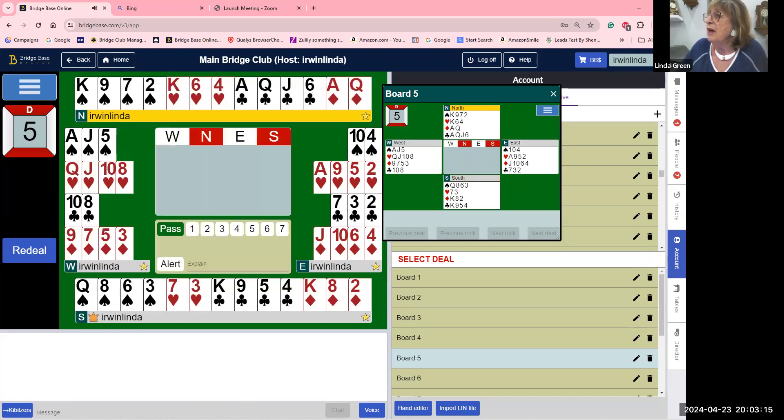All right, hand number five. This hand has too many points to open one no-trump, so we're going to open one club. Pass by east, one spade by south, pass by west. Now this is where all the mistakes come in in bridge — I've seen this happen day in and day out. So many of you bid two spades.